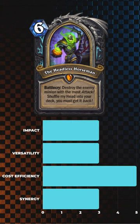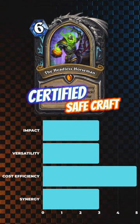Now let's get into it. Starting off with the Headless Horseman, this legendary hero card brings some intriguing flavor to the table. However, its impact seems to be relatively average, especially considering its high mana cost. While its hero power can generate significant value over time, the card's limited deck building options and somewhat situational effect hold it back from higher ratings.